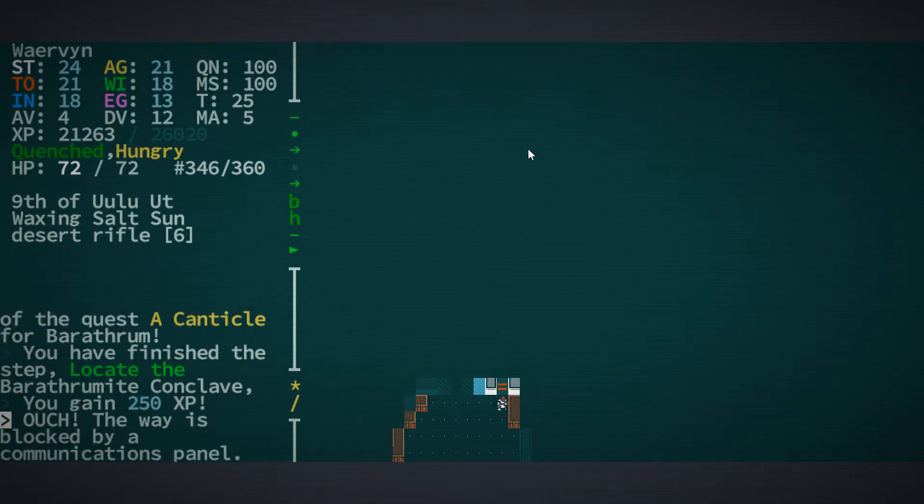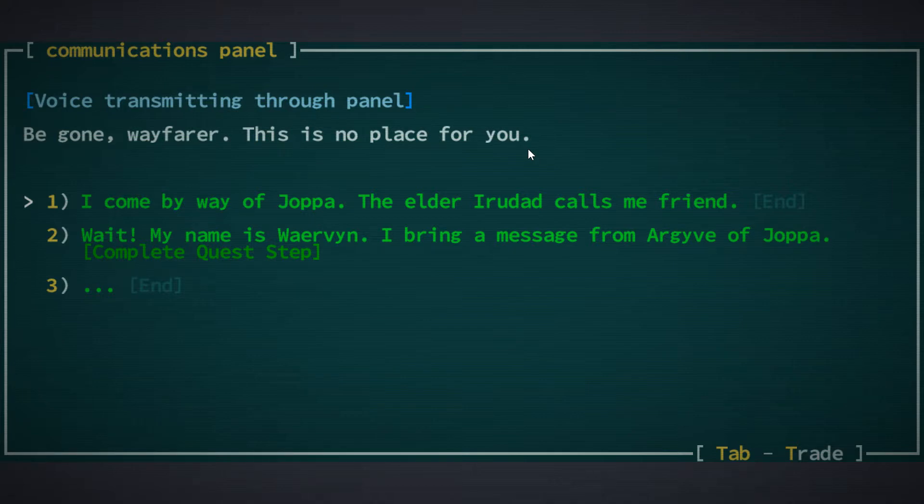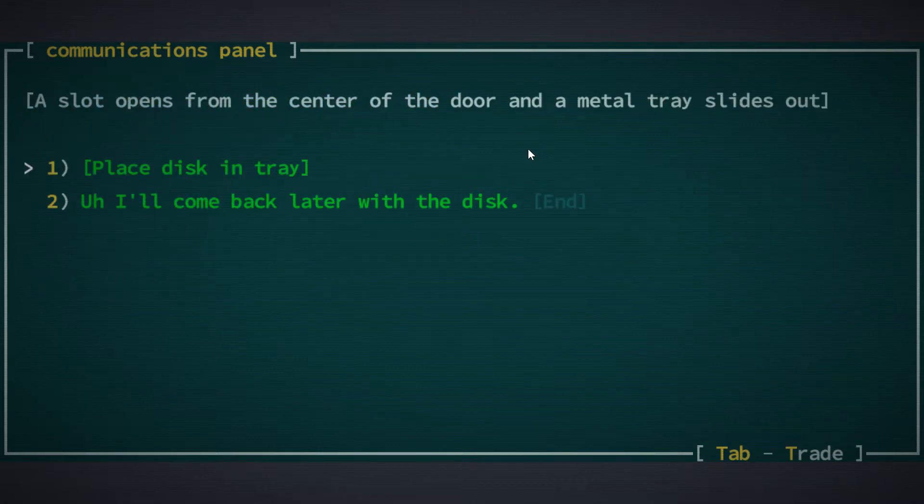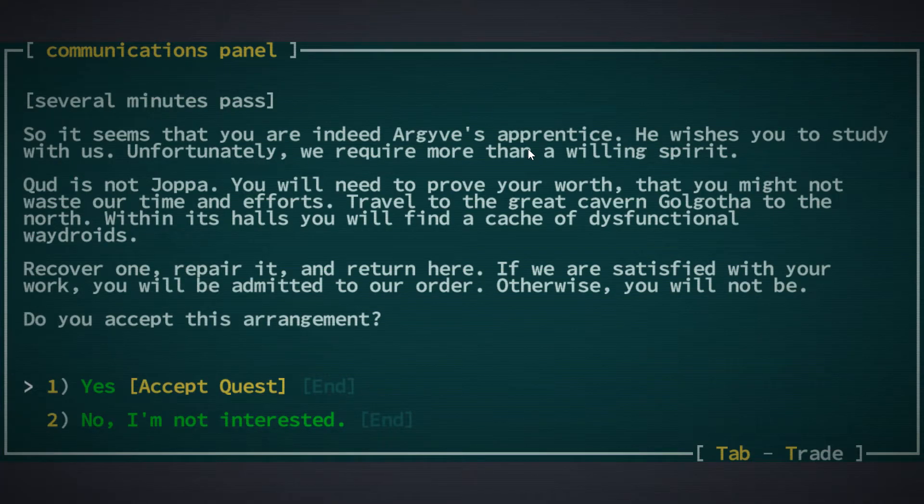That goes exactly where we need to go - 250 experience for finding the Barathramite Conclave. The way is blocked by the communications panel, and a metal tray slides out. It seems that you're indeed Archive's Apprentice. He wishes you to study with us. Unfortunately we require more than a willing space. You will need to prove your worth - travel to the great cavern Golgotha to the north, find a cache of dysfunctional waydroid, recover one, repair it, and return it here.